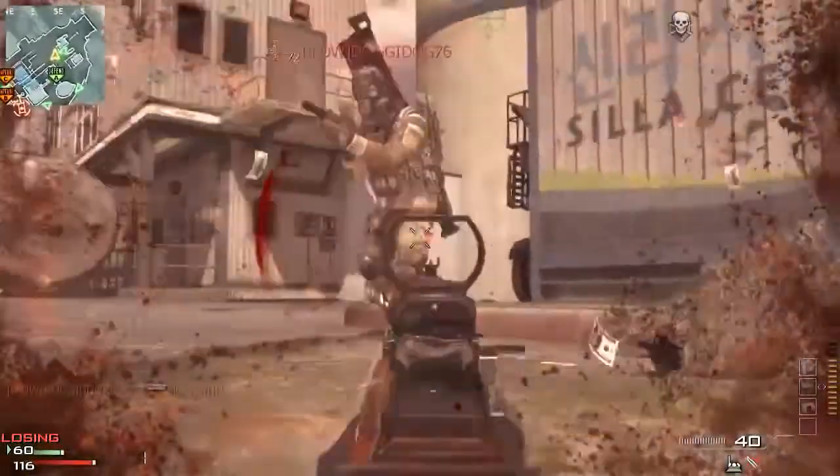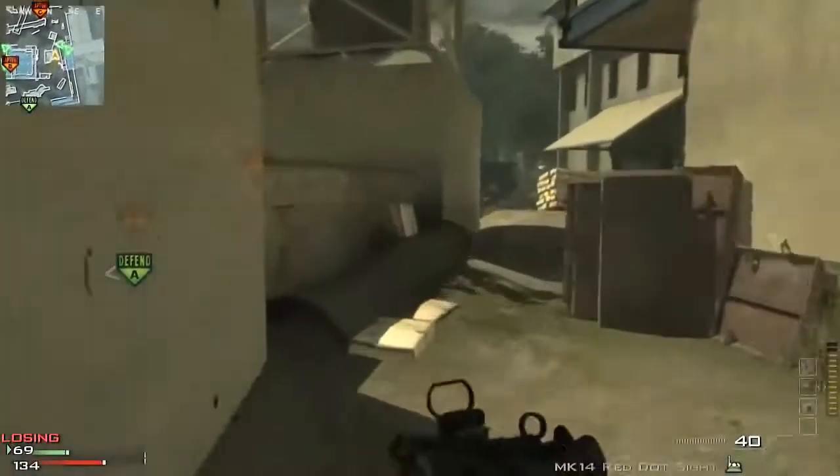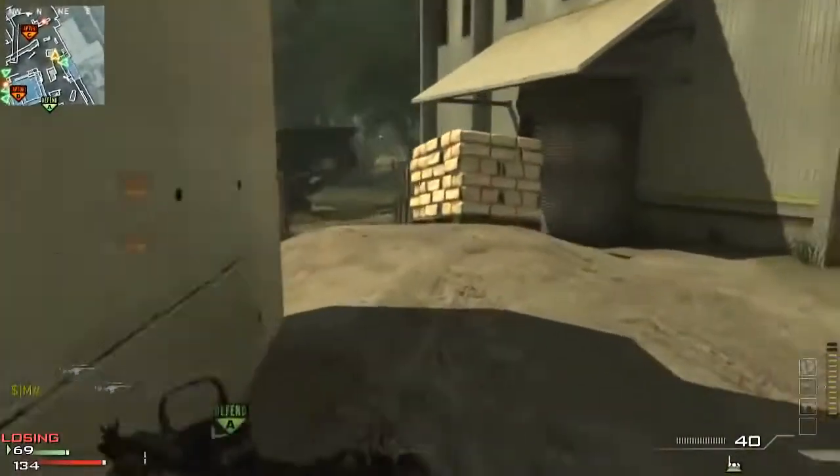I get back up here with the right gun out this time but still get murdered. If you're going to go over on that ledge, take a few flash bangs, make sure you shoot and clear the ground, and make sure you shoot and clear the bit in the middle of it.